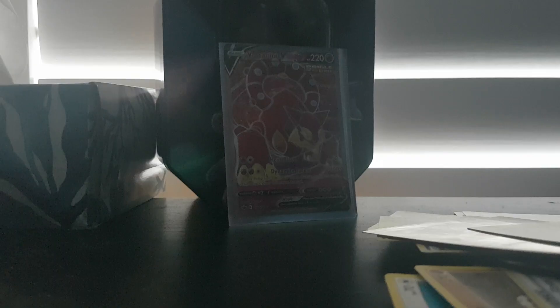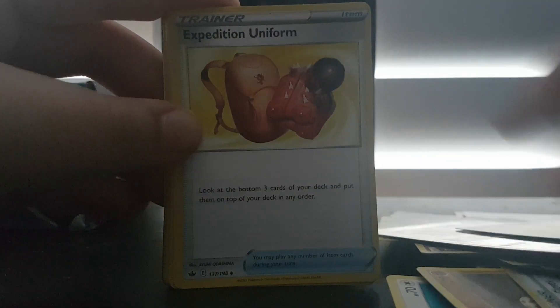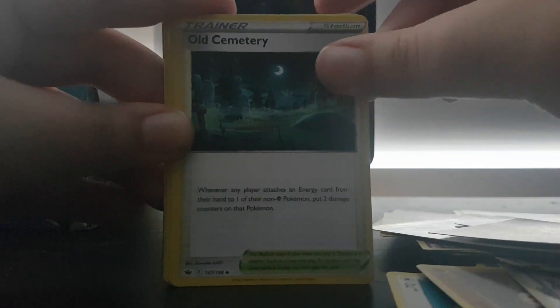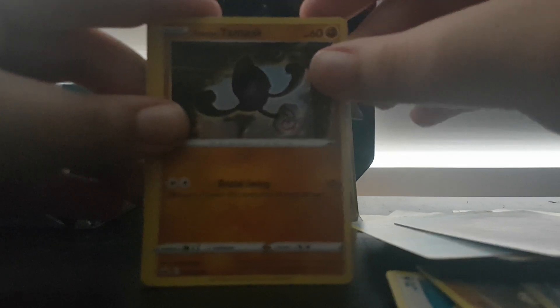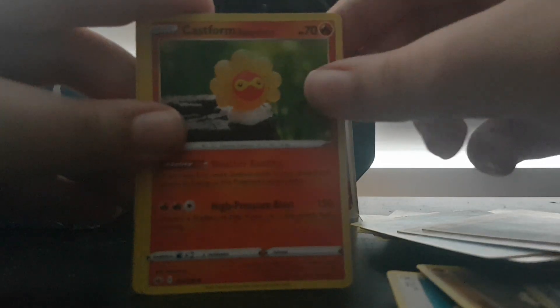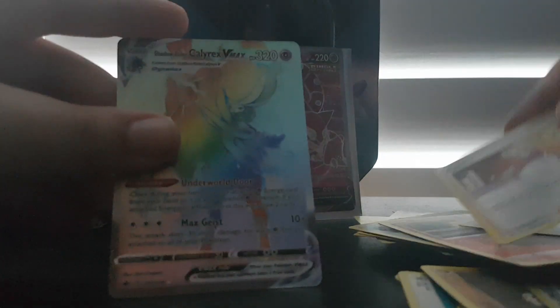Fifth pack: Lightning Energy, Expedition Uniform, Old Cemetery, Reboot, Spheal, Swirlix, Galarian Yawmask, Castform Sunnyform, Castform Exa, and... oh! Let's go — this is a Rainbow Rare! Fitting this goes in the Clarex sleeve, because it's the Rainbow Rare.